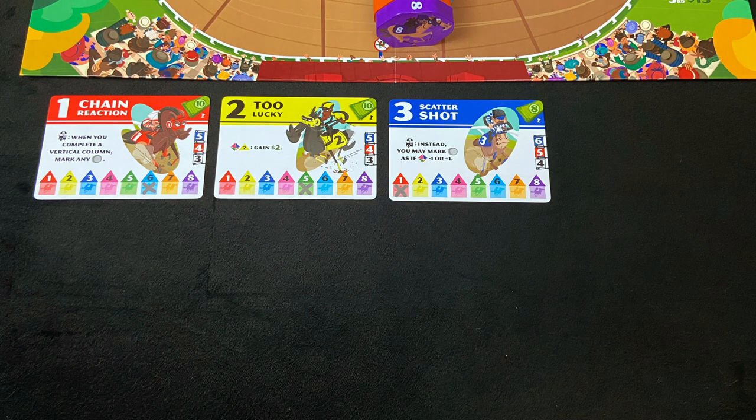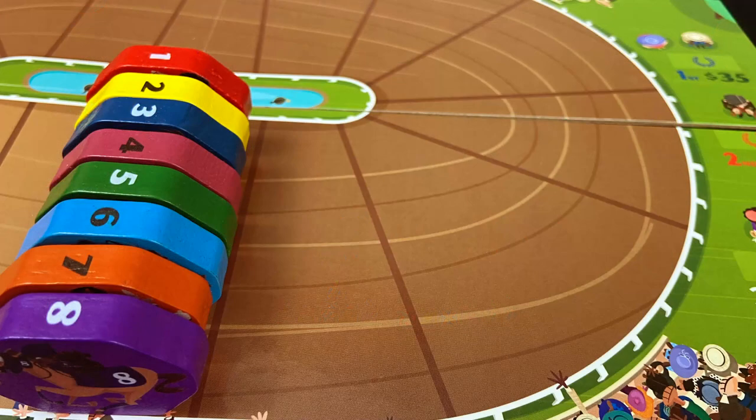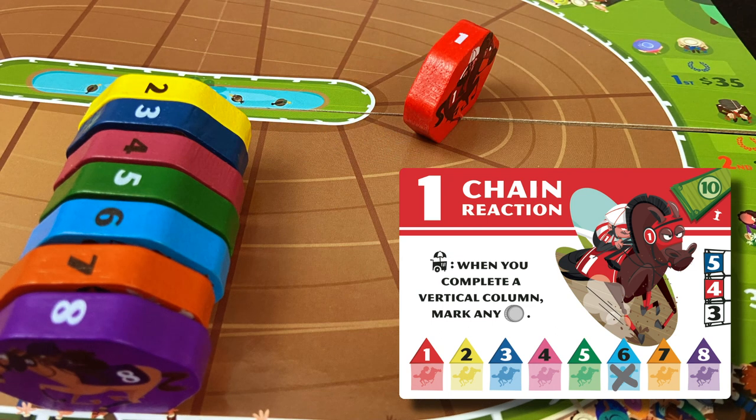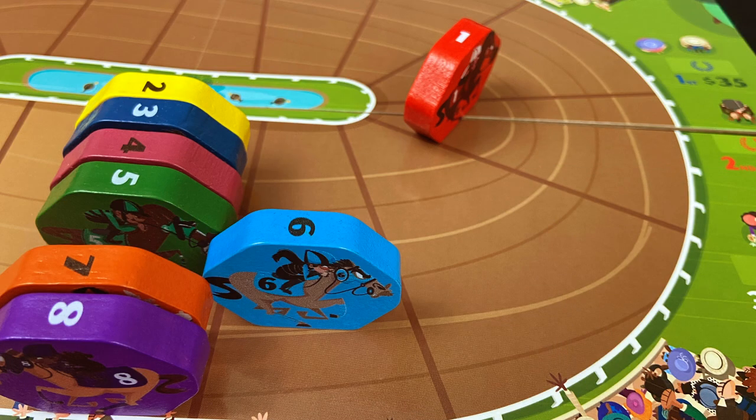Each horse is connected to one of these cards, and the cards have X's on other horses. Those X's tell you which other horses will move along with that horse. So if horse number 1, Chain Reaction, moves any number of spaces, then horse number 6, Miracle Worker, will move one space as well. You always move the horses in order from the lowest number to the highest number.